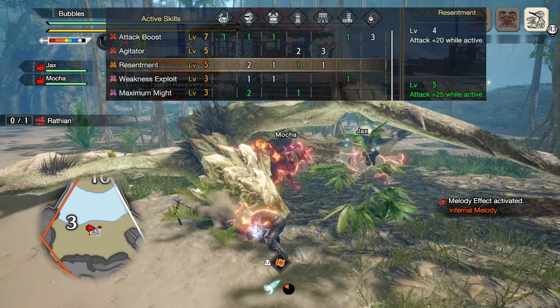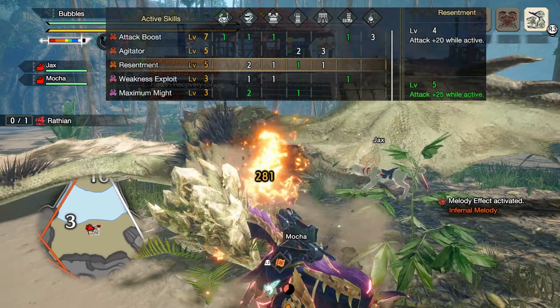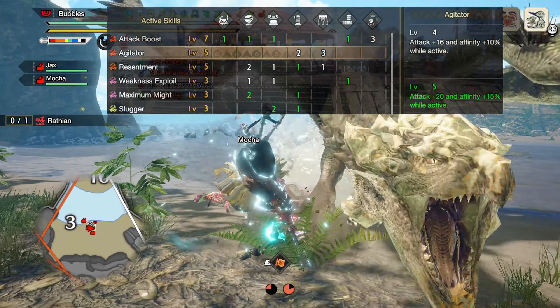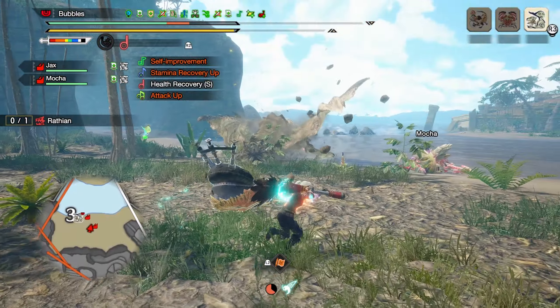this build gives you Resentment at level 5 for 25 raw attack while we have recoverable health, which should be most of the time thanks to Bloodlust. Agitator at level 5 for a further 20 raw attack and 15% affinity while the monster is enraged.